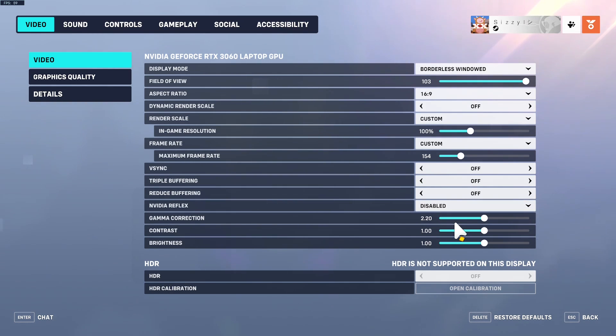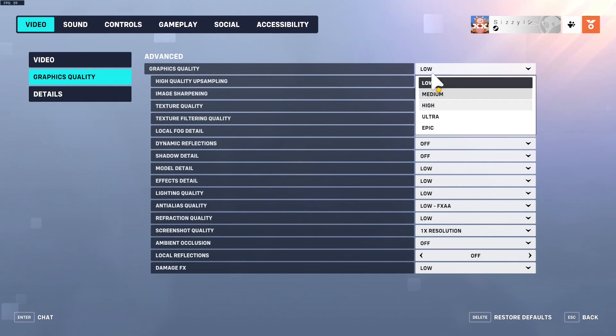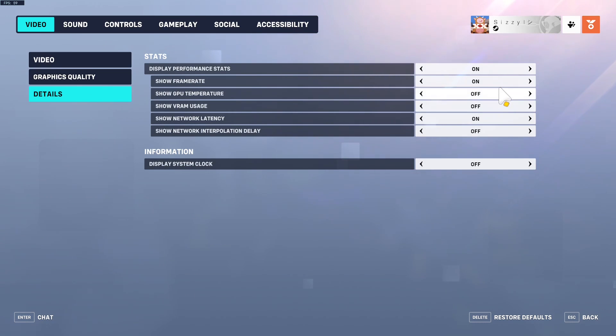For graphics quality, set everything to low. I've heard from people who had issues to use FSR 2.2, but default works for me. I specifically have texture quality set to medium because there are parts of some maps that don't show up unless texture quality is at medium.